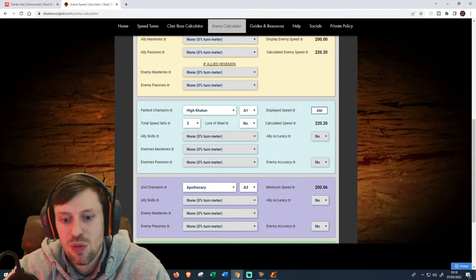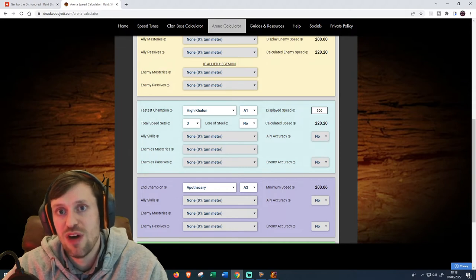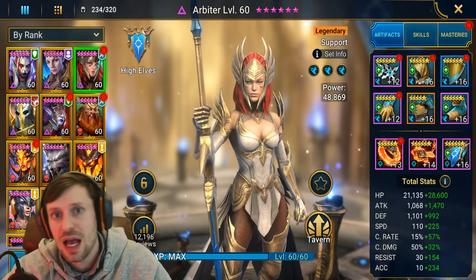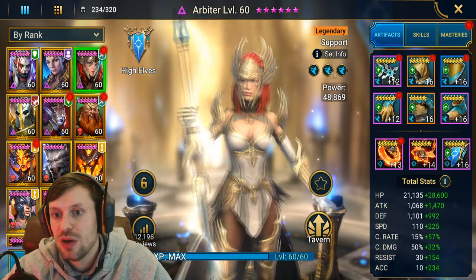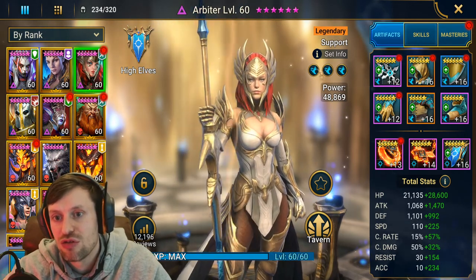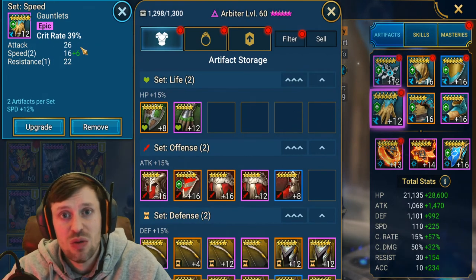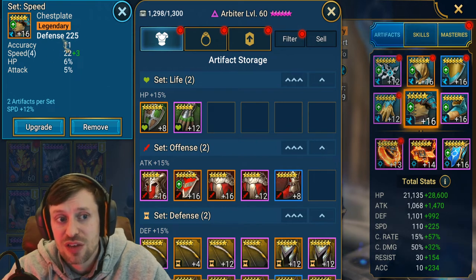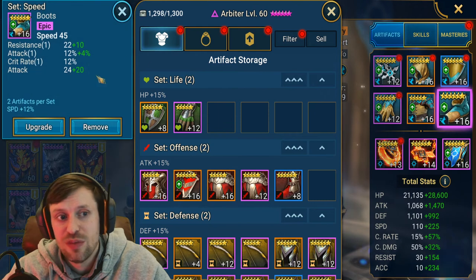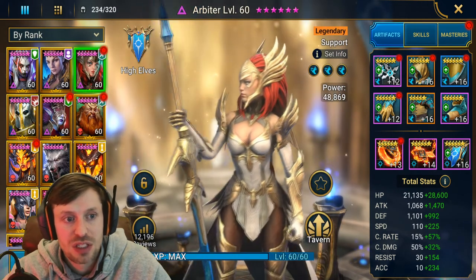Now I'll quickly show you what your team's builds should look like - just the basics so you know how to make them fast, land their abilities, and do their jobs. Starting with Arbiter: your speed lead and fastest champion needs to be in a triple speed set. I don't care what the gloves are - I'm using crit rate gloves on Arbiter which isn't ideal, she'd be better in defense or HP gloves, but they have the best speed rolls for me. Flat stat chest isn't great but it has a quad roll. Always use speed boots - whatever has the most speed on it.